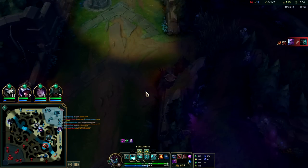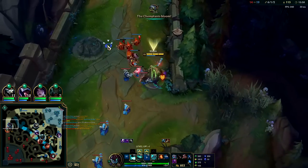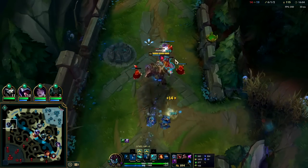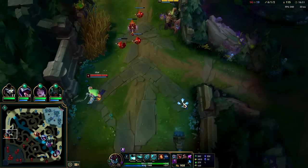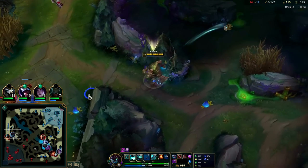His R makes him immune to CC and also gives him extra attack damage. Basically you want to time out his R — you don't want to just stand there and trade autos with him when he's doing it. Treat Olaf like you treat Warwick: never want to stand there and just slug out autos.